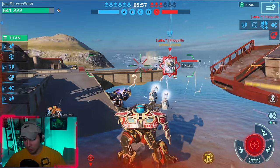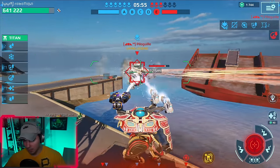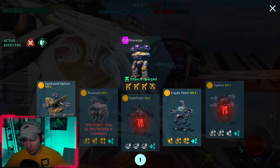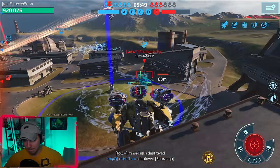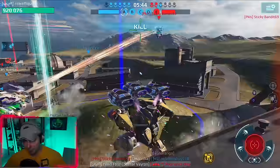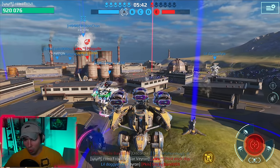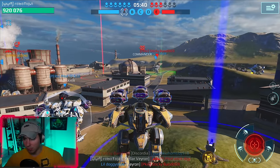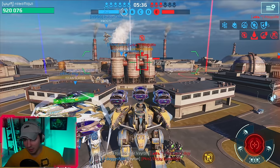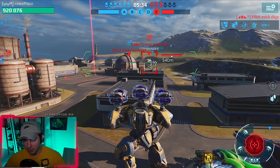It looks like 63% — we have four caps, they gotta do something. Let's just drop a Sharanga. I thought there was a Titan over here — the Eiffel's there. Got him! A teammate just took him down — I didn't think they were going to get him, but they did it somehow.